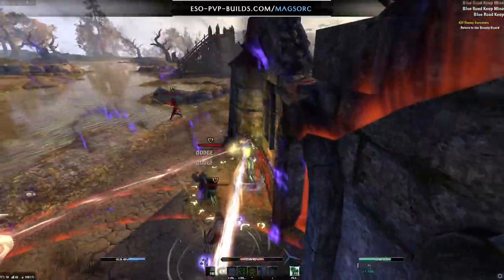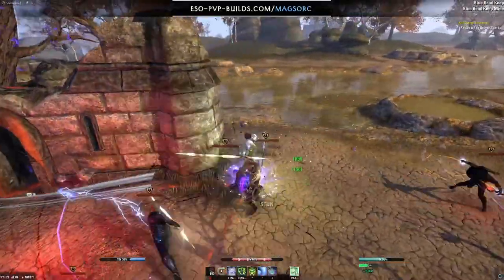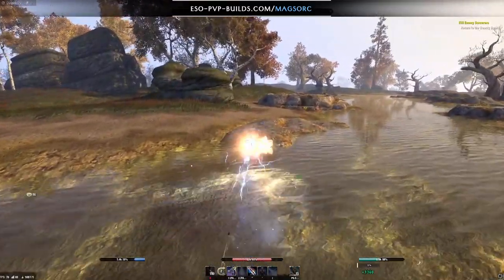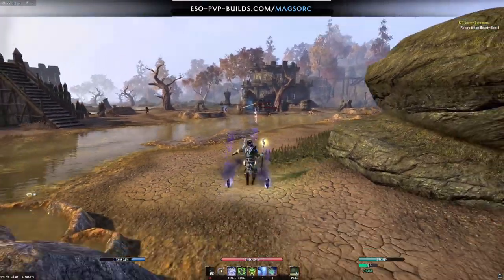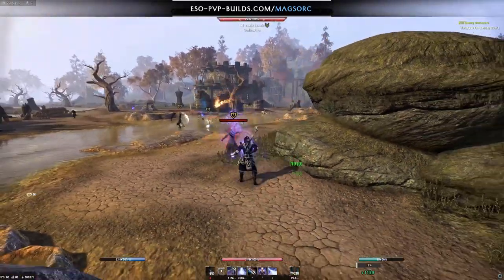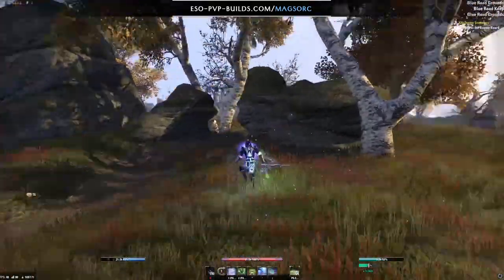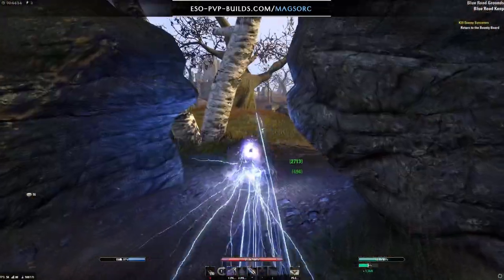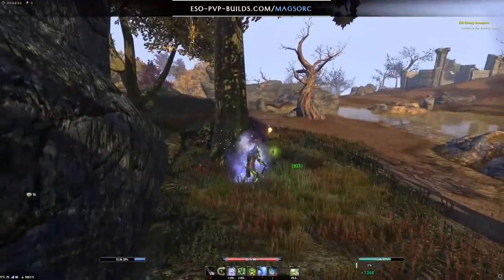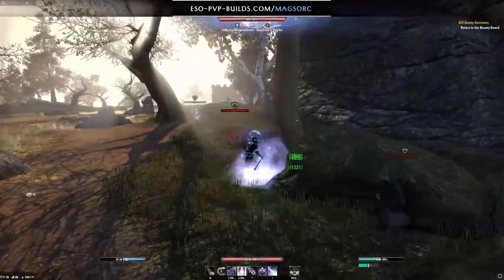Ironblood procs again — it makes me very tanky and I think that's also why I survived that negate. I also took a tristat potion, which I do when I'm under heavy pressure with this build. However there are still way too many people, so after the Ironblood runs out I cast a Resto ult and use three streaks to get out of the situation easily. Now we're into a small kite phase — something Ironblood can do as well even when it's procced. With two streaks I got to this little tree and rock, greatly reducing the number of people on me.